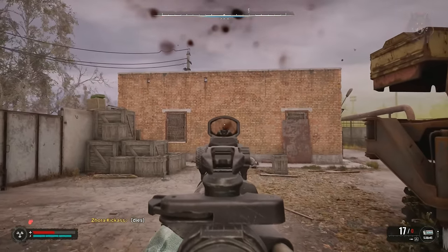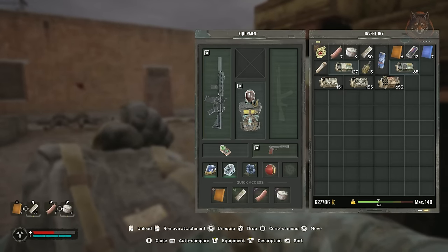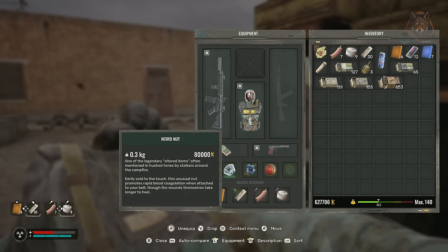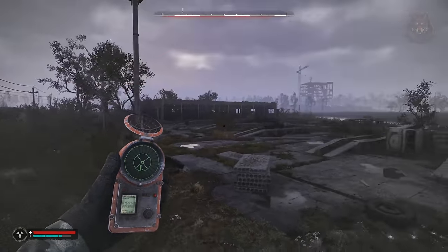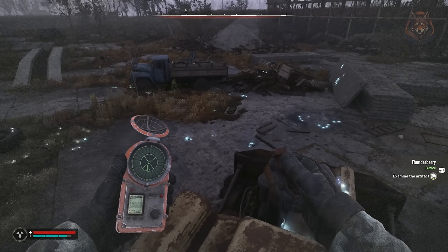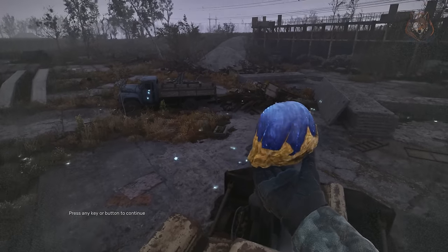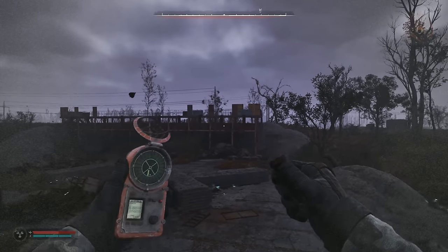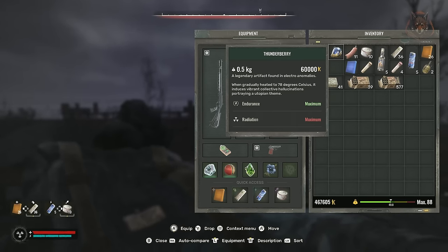Secure the Weird Nut artifact as soon as possible, since it provides automatic blood loss cure meaning you no longer need to use bandages — it can be found in the cooling tower in the fire anomaly. Find the Thunderberry artifact as well, as it will give you maximum stamina and make exploring far easier; it's found randomly at electric field anomalies. You can farm for artifacts by saving the game 150 meters away from the anomaly and simply reloading if you don't get the artifact you wanted. Also store weapons in your backpack when artifact hunting to protect them from damage caused by anomalies.